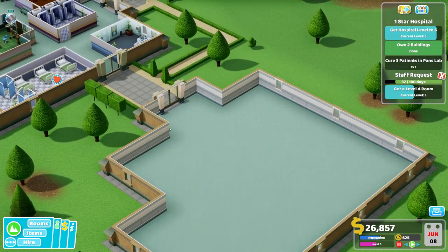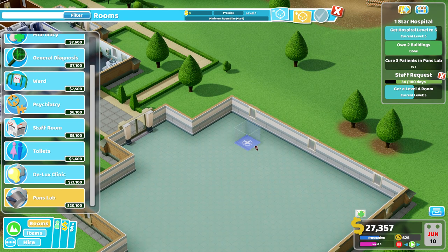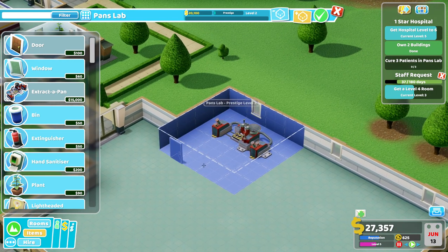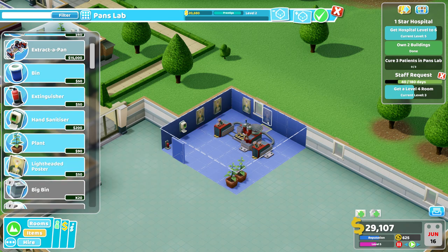Now we need to get the pen slab. It costs 20,000 — these buildings are getting more expensive. That's a big machine. Let's have a fire extinguisher here, something for washing hands, plants as usual, and some posters. Let's try to get this one to level 4 — I promise that. It's going to be very expensive having posters everywhere.